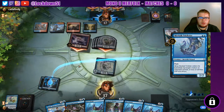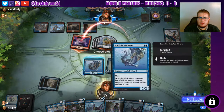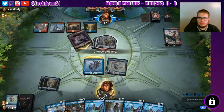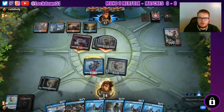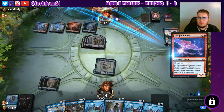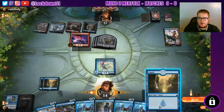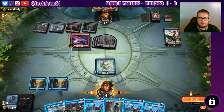Kind of getting mana-screwed though, we need to be on the rebound here. We'll try this but I feel like he's probably going to get shot out of the battlefield. We'll try to take him out and see if he stays. They've got three cards in hand. They cast an Arclight — fair enough. Finally we draw into something. So what do we need to do here?